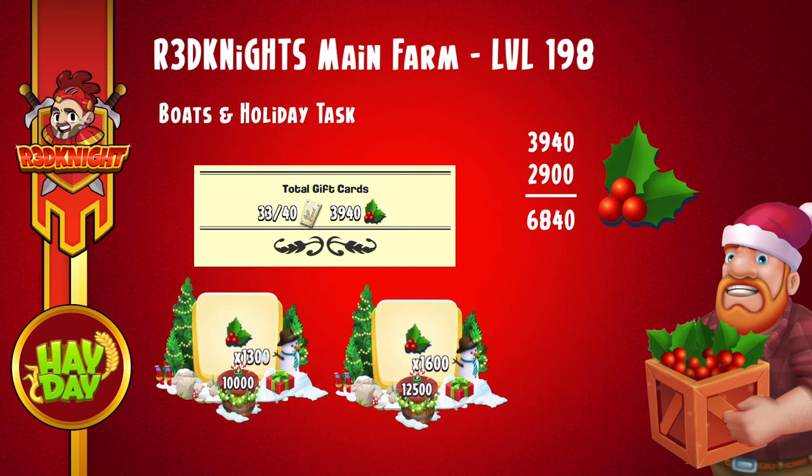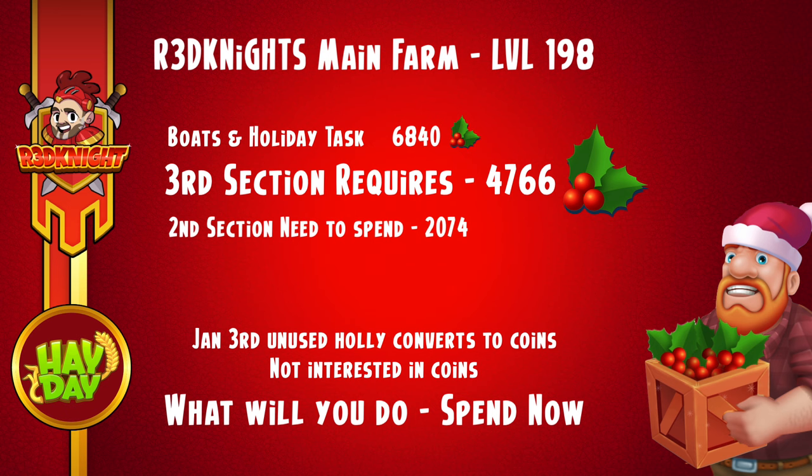If I look at my main farm, level 198, I've got 3,940 holly already and I still have 2,900 holly to get on the actual holiday task at this moment, which will give me a grand total for the combined totals of 6,840. Now remember, at the end of the game holly will be converted to coins and I don't want to do that — I want to be buying as many items as I can.